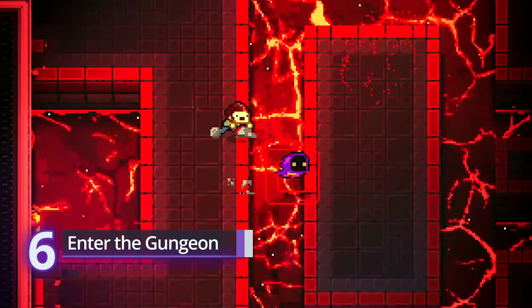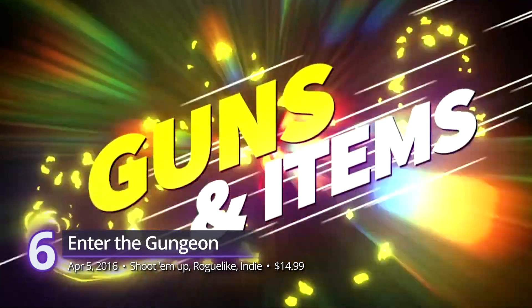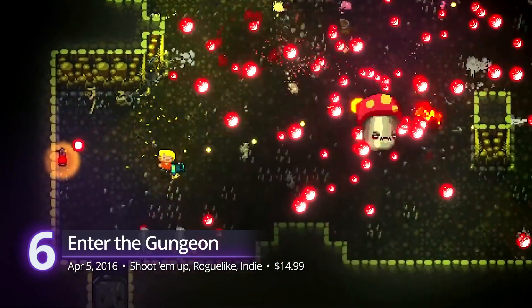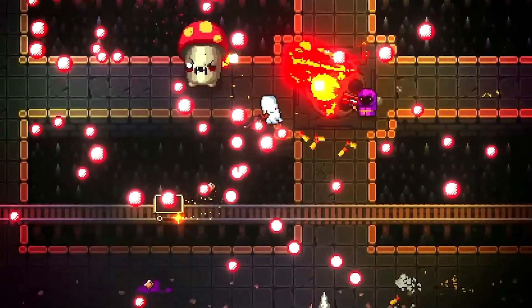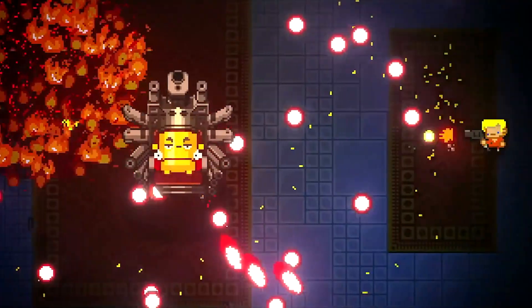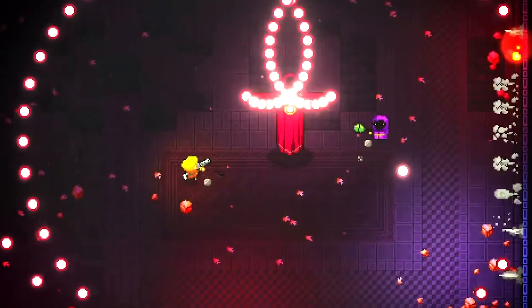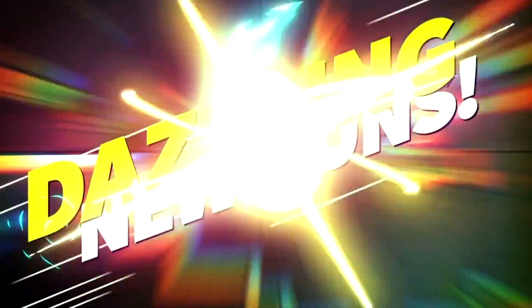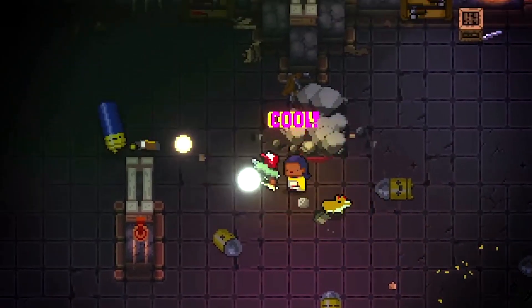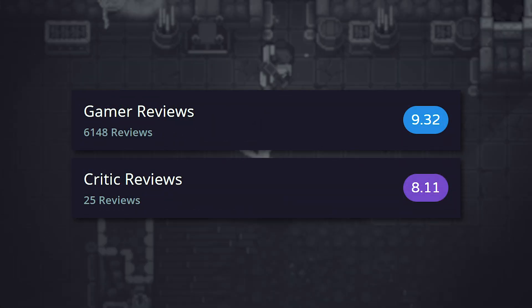At number 6, Enter the Gungeon. Dodge Roll's first-ever game hits all the right spots when it comes to the roguelike formula. It's funny, the controls are responsive, and it rolls all the best features of the genre into one challenging bullet-hell experience. Its wide selection of guns makes the endless experience worth playing again and again. Each run inside the treacherous Gungeon grants you powerful weaponry that can either make or break your quest to find the gun that kills the past. A PlayScore of 8.72.